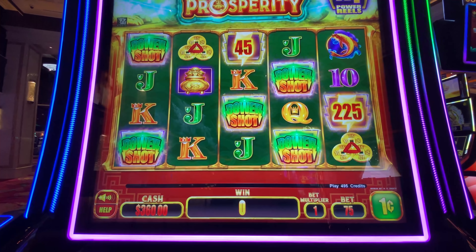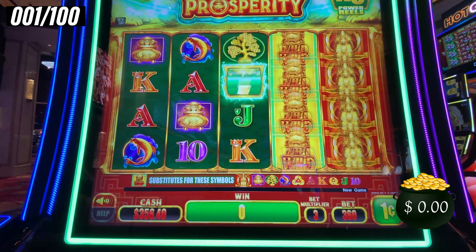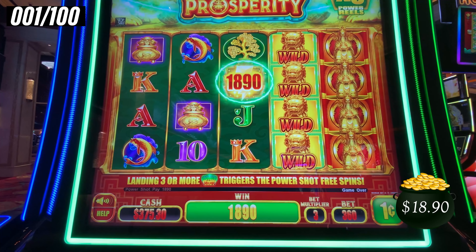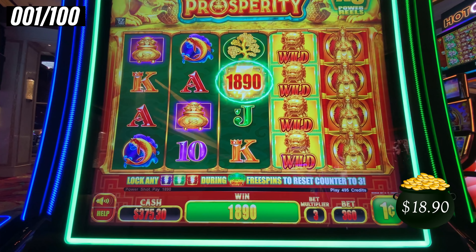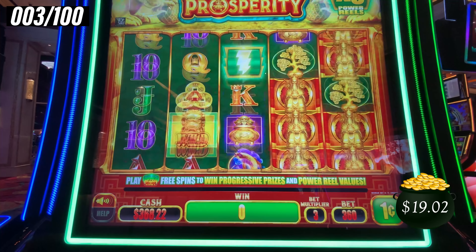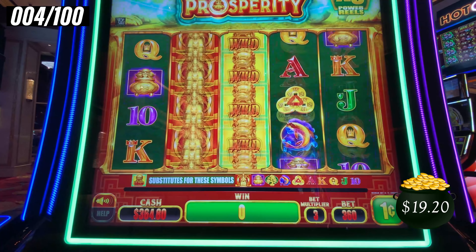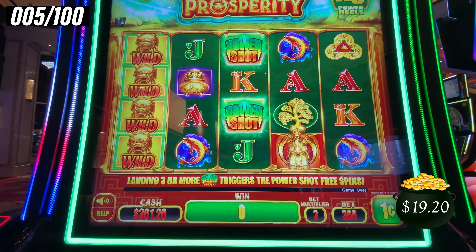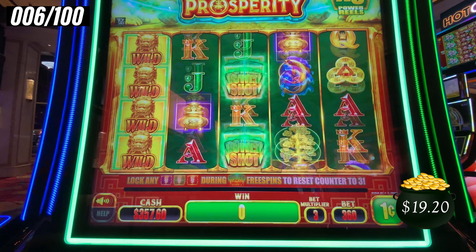All right, I'm ready to sip, spin, and win and collect those coins. Here is spin number one — $18.90. At the end of the video, I'll show how many lightning bolts we had and break down how much each one paid. When we get three Power Shot symbols, we activate the Power Shot feature. Your hope is to get multiple lightning bolts; those power shots equal zero. If you get three of them, you'll go to the Power Shot feature.